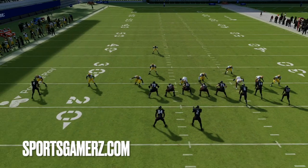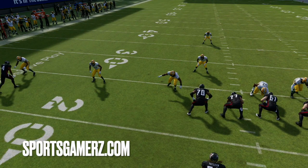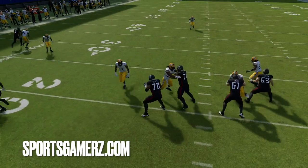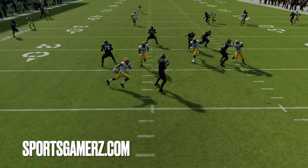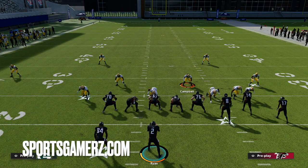Sometimes they get disengages from the edge rushers — they'll see the guy looping around, so they'll just let the guy come through the B-gap. Where you see 55, you're definitely going to want someone fast there in case he disengages. Man coverage has gotten a lot better at this point in the year. I don't like running man coverage every play, but I've definitely started to mix it in.